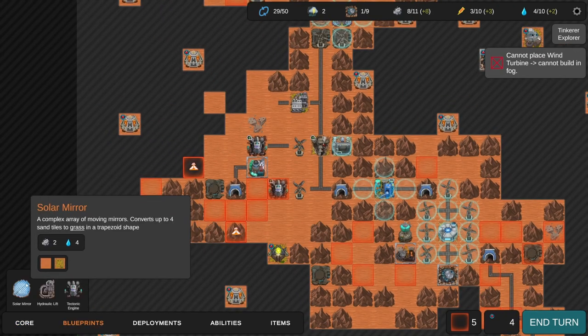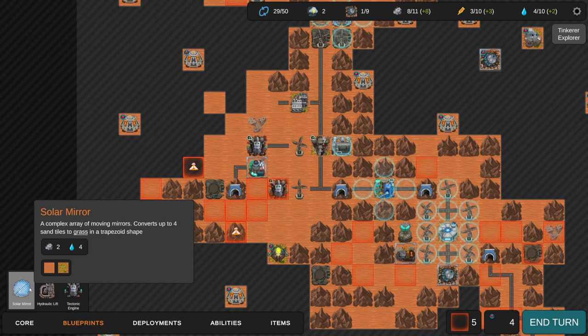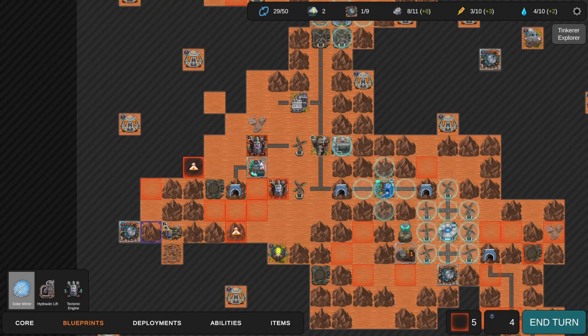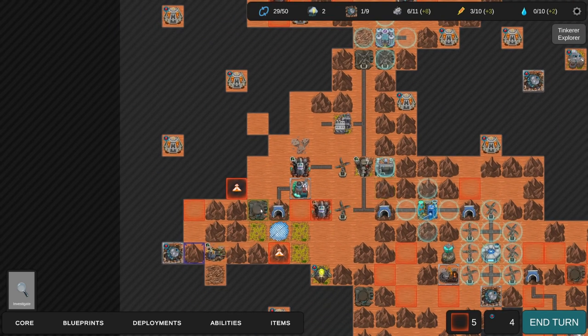I think a good use of time is to build a solar mirror - that's a trapezoid shape. I don't know what orientation a trapezoid is. I'll put it here. I wish I could rotate it. We're not going to have quite enough energy... actually we just barely will. Okay. That didn't put grass on that platform - that was a complete waste, damn it.